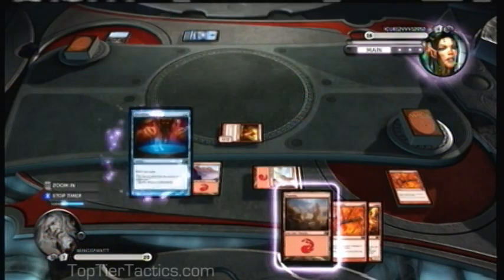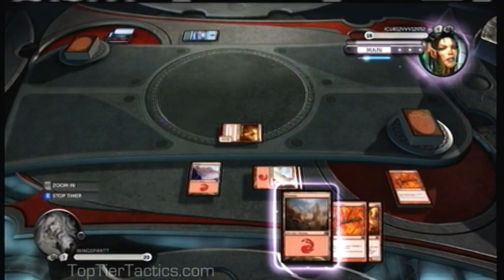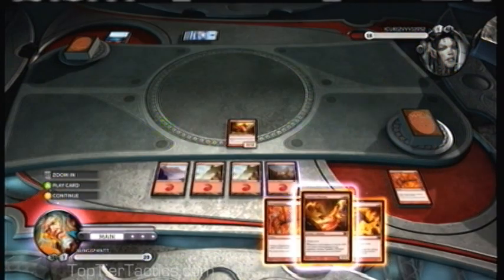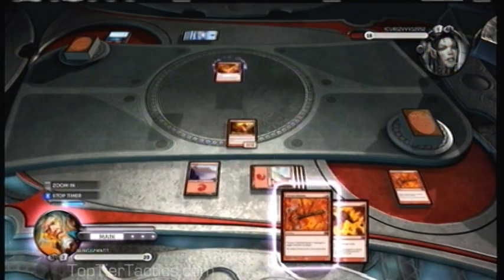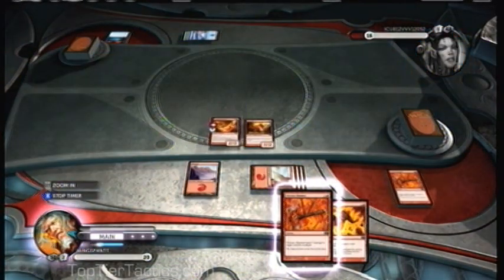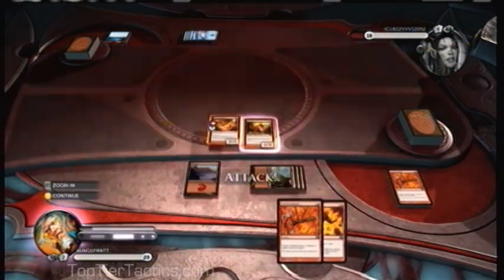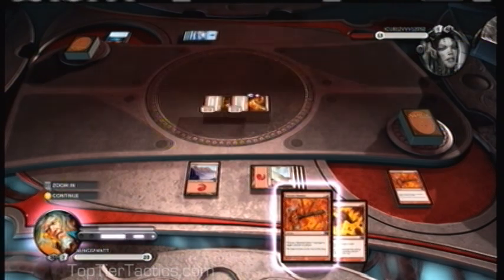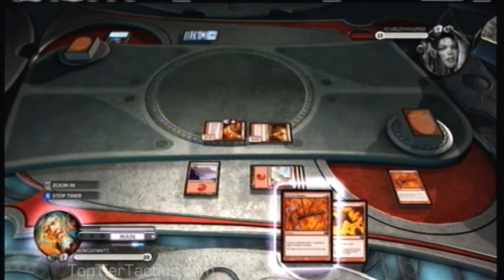He's going to use his full turn to draw some cards — can't really do anything about that. At this point he's got a full hand, so I'm not going to waste this turn burning him directly. I'm going to get another creature on the board instead. The Phoenix costs 3 mana — it's a 2-2 with Flying and Haste. Whenever you deal damage to an opponent with a spell, it goes back to your hand. Attack for 3, bring him down to 13, and pass the turn.